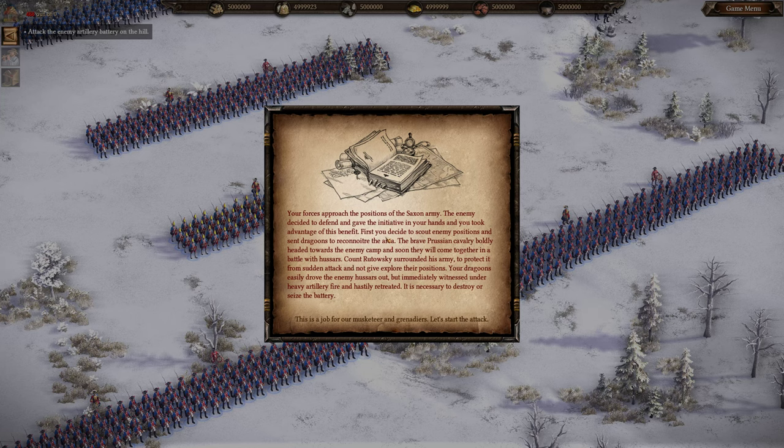Your forces approach the positions of the Saxon army. The enemy decided to defend and gave the initiative into your hands. You decide to scout the enemy positions. The brave Prussian cavalry headed towards the enemy camp to do battle with hussars. Count Rutowski surrounded his army to protect it from sudden attack. Your dragoons easily drove the enemy hussars out but immediately came under heavy artillery fire and hastily retreated.